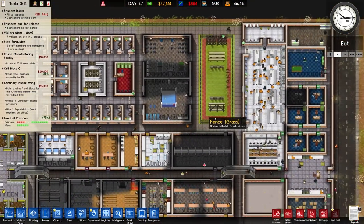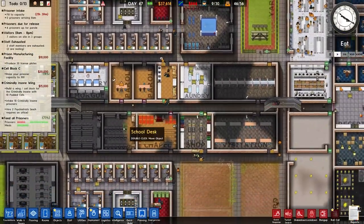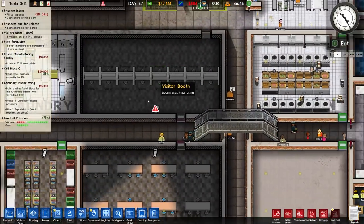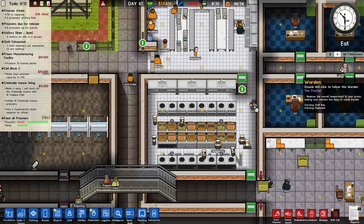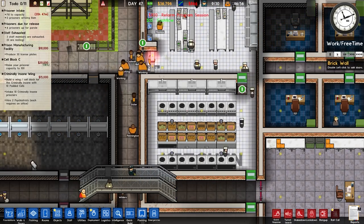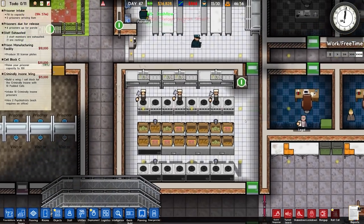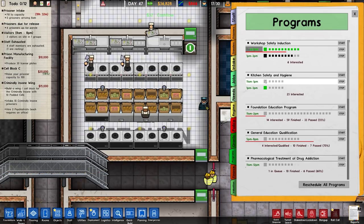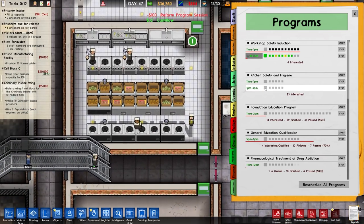Quick look at our grading: reoffending rate has dropped from 14% to 11%, 28 prisoners released, 11 paroled early. Punishment increased by one to seven. Reform might be on three. Health is now minus one — an improvement. Security increased by one as well, overall pretty good. Prison value is a little higher but we haven't produced a single license plate yet so money is tight. We can now at least work in the workshop. Workshop safety induction — we'll start running that, setting two programs. 23 people interested in kitchen safety and hygiene but nobody is actually working there yet.